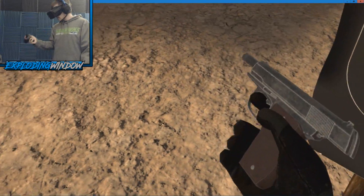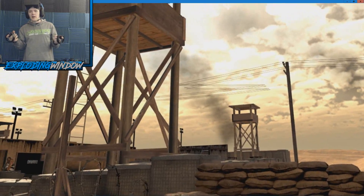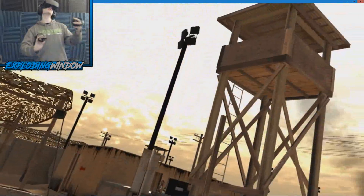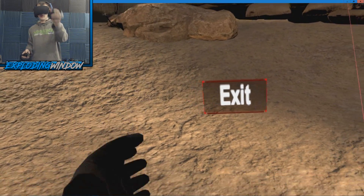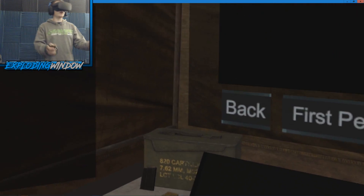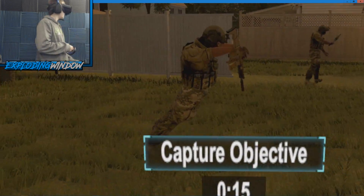Pistols usually come with three or four clips and you can't change the ammo type, so once you're out you're out. That covers the basics of Onward. To exit mid-game, press the Y button on your left controller and confirm exit. In a lobby, turn to your left and there'll be an exit option.